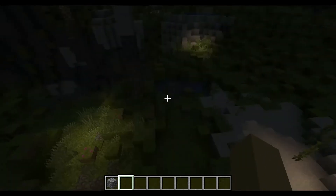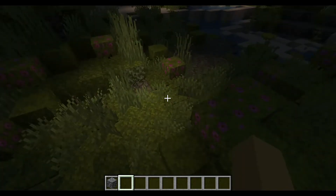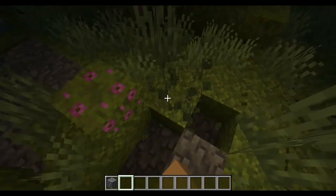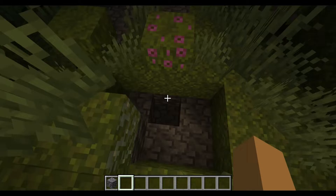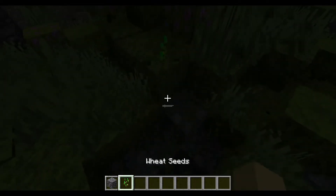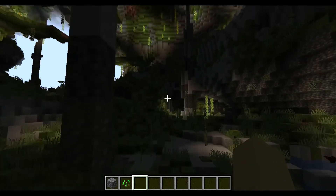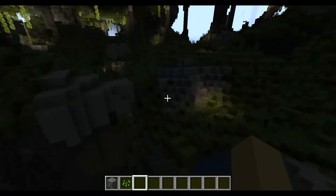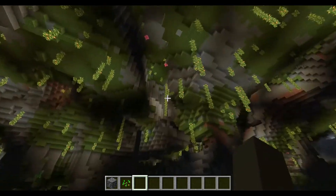And it wasn't even because they added new blocks — it was because they changed the terrain generation. I'm so intrigued by this, and I am loving it. What's down here? Why is there a light source here? I just feel like Mojang have really breathed life into these caves. They look like caves.